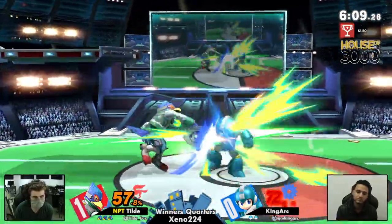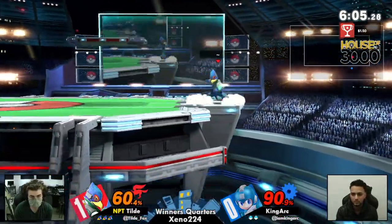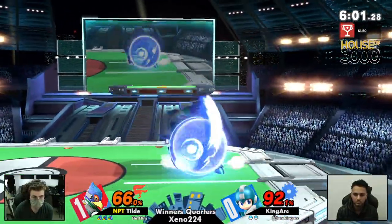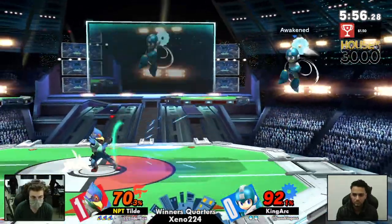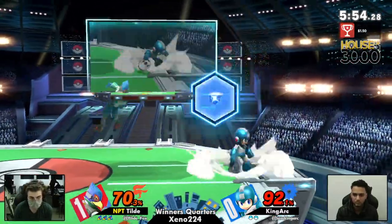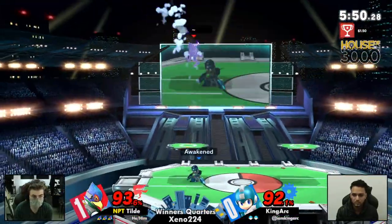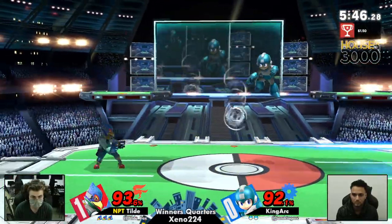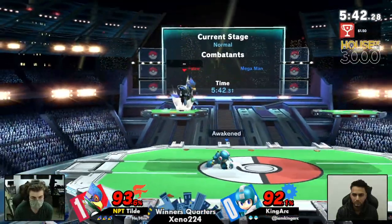Already, Tilde was able to — oh my god, that was so much damage! He was at like 40, in the orange, and now he's in deep red. This might be a very dangerous game for King Arc right now. He really needs to play his cards right and keep close to Falco, because that's when he gets his high percentage — when he's closer to Falco and able to get those Mega Man combos with Leaf Shield as a starter.